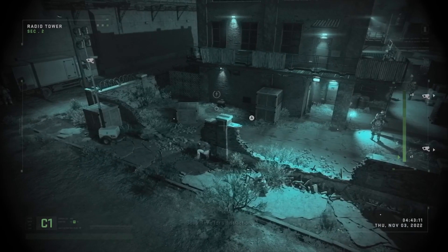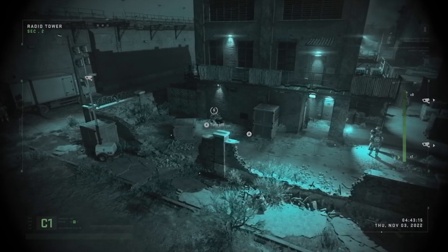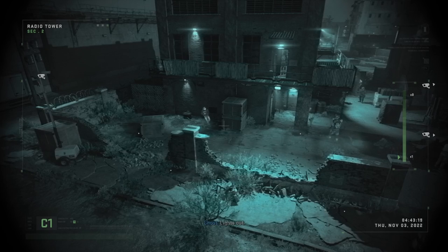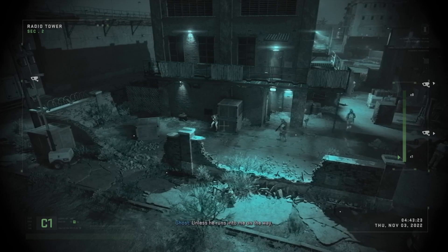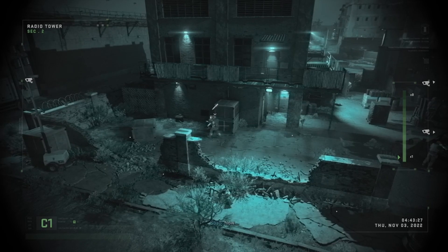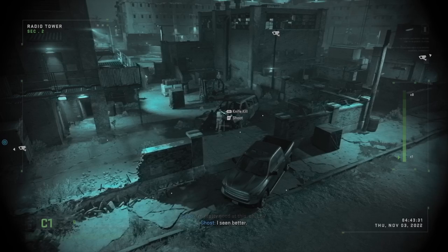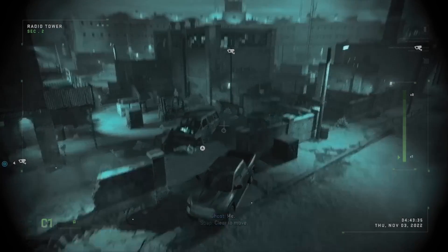What you're going to want to do right here is go over to this part and flip the switch. It'll shut off the power and this guy will come over here to you. Hide behind the crate right here and then you're going to want to stab him. After stabbing this guy, target the guy on the car right here and make sure you shoot him or stab him — I would say shooting him is quicker.